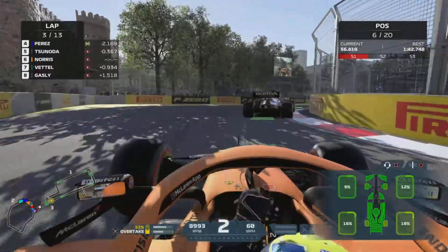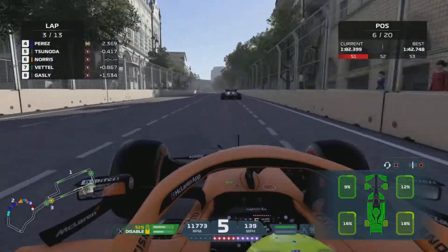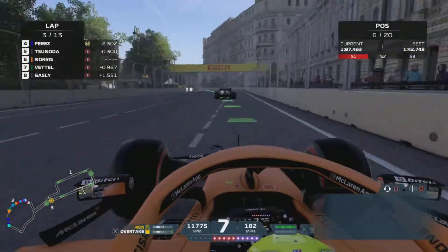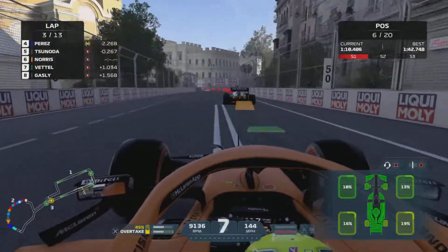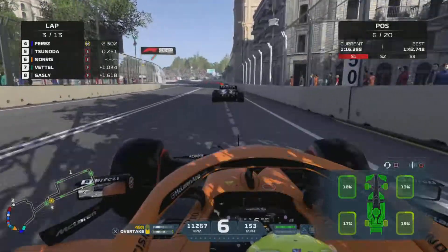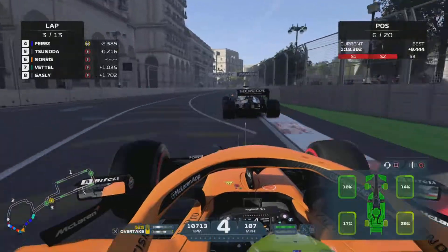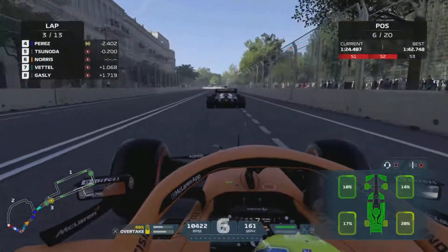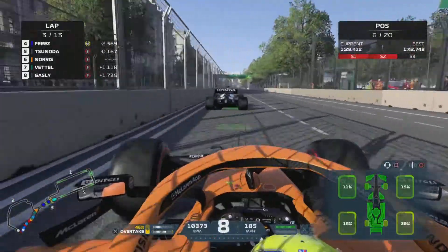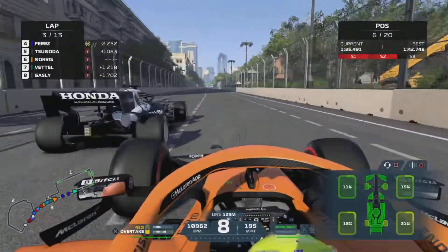Here we are navigating our way through the castle section for the third time on lap 3. DRS is now enabled, so this can really throw some stuff up - this is going to be interesting. Vettel has dropped back a little bit from us, and we're really applying that pressure to Yuki Tsunoda, with Perez 2.3 seconds up ahead - so that's not too far. The race is still on for us. We've made these clinical overtakes, which have been very good. We've been very fortunate in the way we've caught our opponents. The McLaren has lots of straight-line speed.